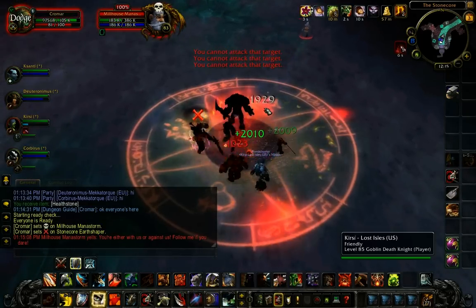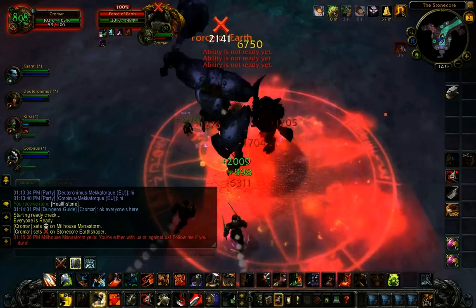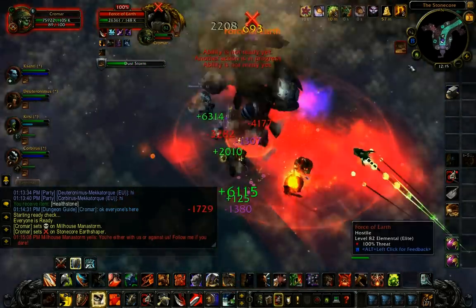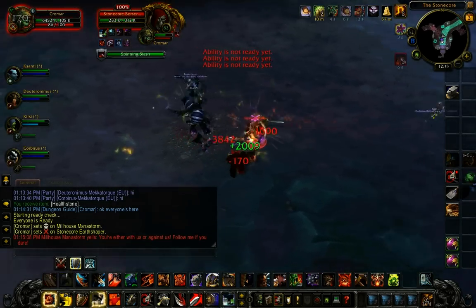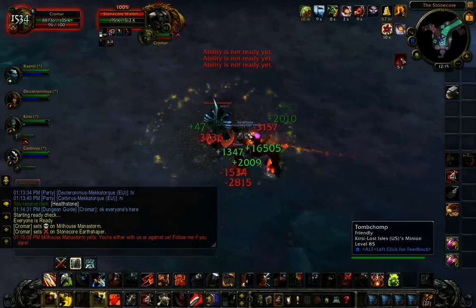I have X marked on the Earth Shaper. He starts casting a spell that turns him into that giant rock monster, the Revenant. So you want to interrupt that spell before it goes off. Once he's turned into the rock monster, you can't stun him or anything to interrupt his Dust Storm, which causes you to have an increased 20% chance to miss. So you definitely want to make sure he doesn't turn into that monster.